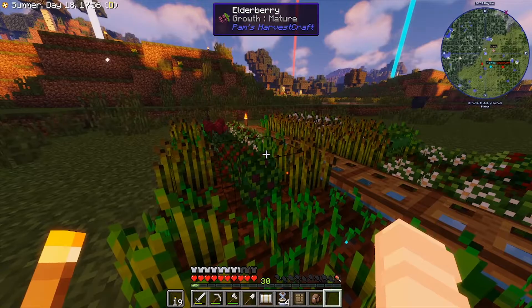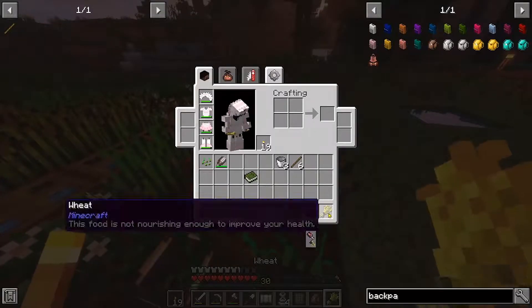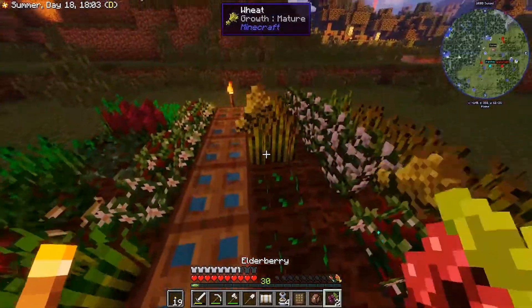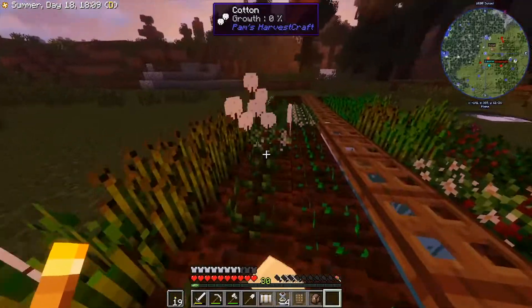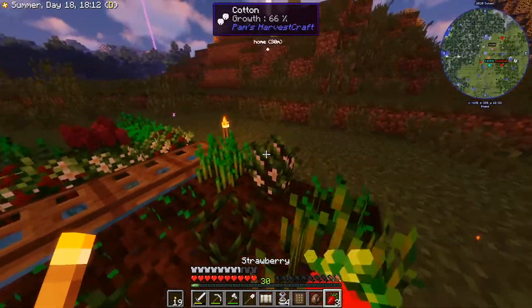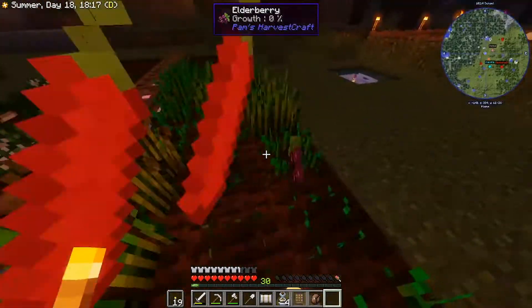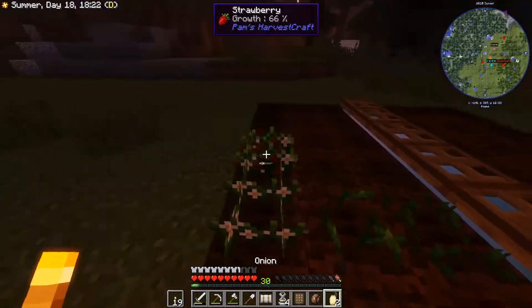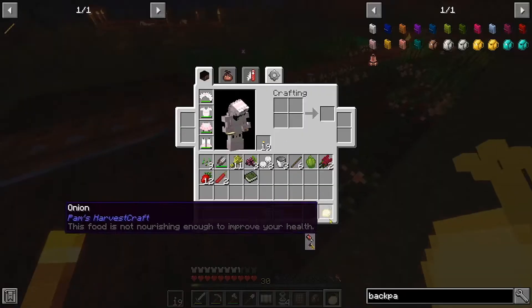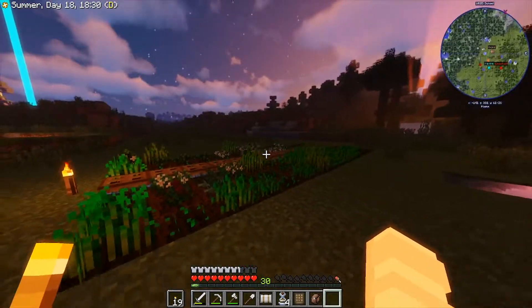So I got a bunch of new plants here. Well, not new, but I made the plants grow more. So there's a lot of wheat, strawberries, cotton — wait, elderberry! I don't know if I had that. Look how much stuff I'm getting — wheat, strawberries, onions, and everything. This is great. As you can see, the farm looks bigger than usual.